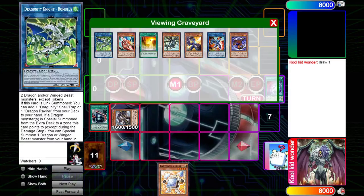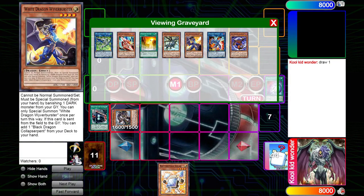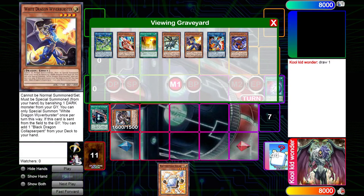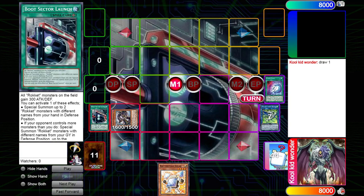Next we go into Romulus with the Black Dragon and the Striker Dragon. Black Dragon will add White Dragon, then Romulus adds Ravine. You go Ravine pitching the White Dragon, just sending Absoluter to add Tracer from deck to hand. Then we use Bootser Launch to summon Tracer from hand, and then we link off the Tracer from Romulus into Needle Fiber.